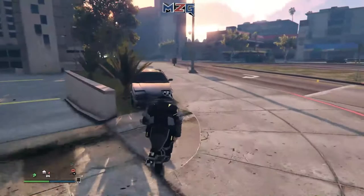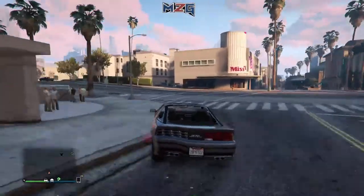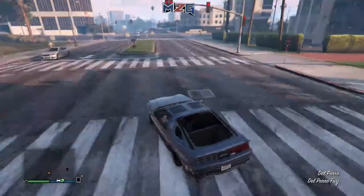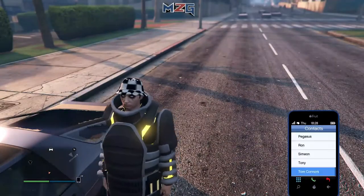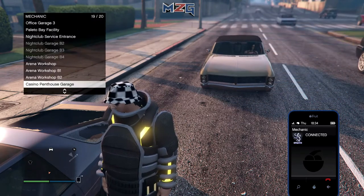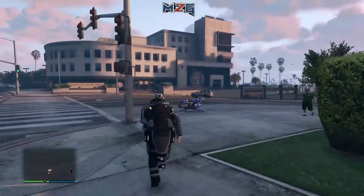Drive it to wherever you want, then get into a random street car and drive about two or three blocks down. After that, call your mechanic and call over the Oppressor. It will pop up on your map. Unlike another video where this was patched and the Oppressor didn't show on the map, this version does show it. When you call it over, fly to the location I show you on the map.